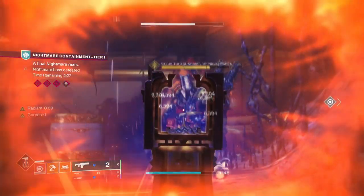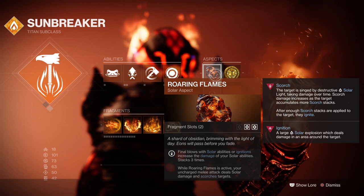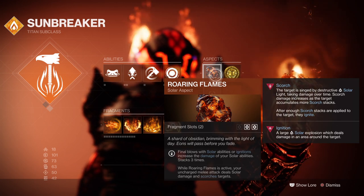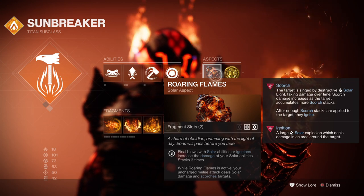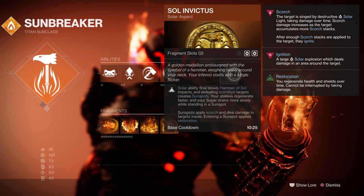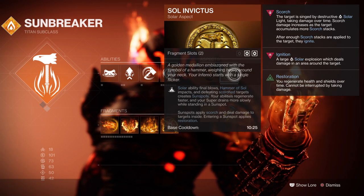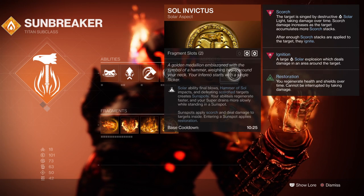For the aspects, we have the following: Law and Flames, where getting solar ability kills increases the damage of our solar abilities. Our uncharged melee will also apply scorch and solar damage as well. We then have Sol Invictus, where solar super or scorched target defeats will produce a sunspot, which will then give increased ability regen and our super draining slower. It will also apply scorch and restoration to the user.